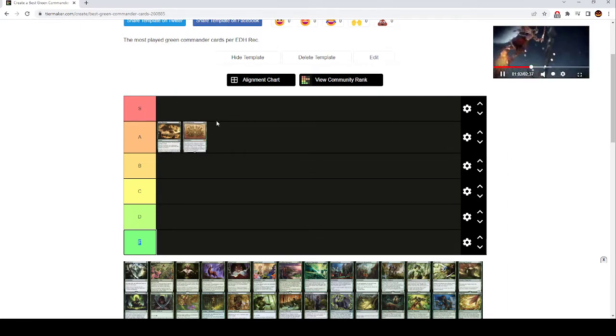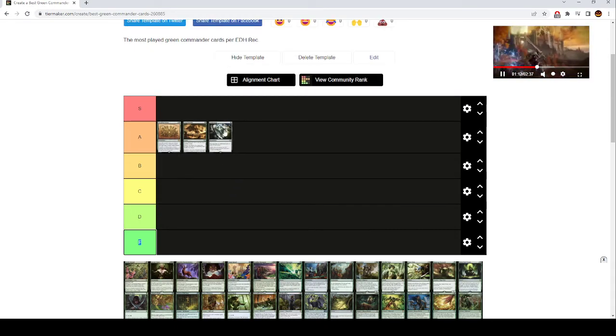Doubling Season is also A tier, not S tier. It's kind of a combo card — you play this, slam a Planeswalker, then ultimate the Planeswalker immediately. Exploration is also just A tier, not S tier. I think you have to build around this. Most green decks don't actually want this card because you need tons of lands to keep playing off of it, and most decks aren't going to be able to do that. Other ramp options are usually better unless you're building a lands deck.